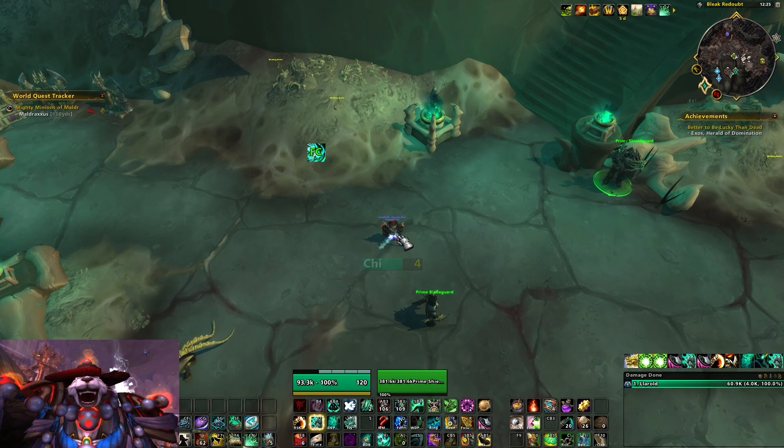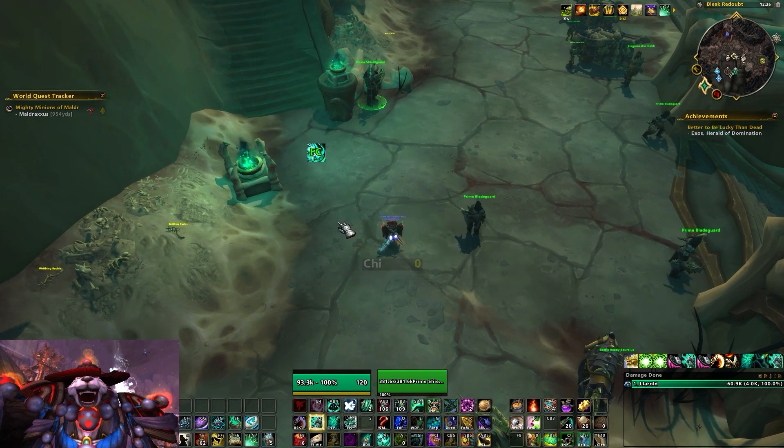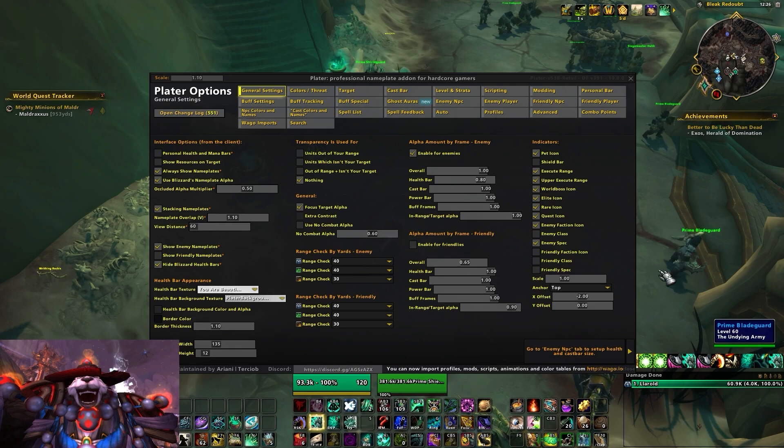Now let's move on to nameplates. Using a nameplate add-on is kind of a necessity — Blizzard's default nameplates are pretty bad, probably the single worst aspect of the base UI in the post-10.0 revamp. I think you really have two choices: Threat Plates or Plater. This is probably the question I've been asked most in the last month. Plater is a stronger, more popular add-on among higher-end players because it has way more customizability. Opening up the Plater options menu — yeah, it's a bit overwhelming.